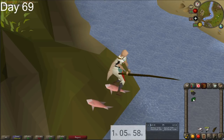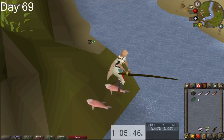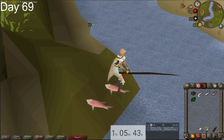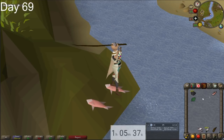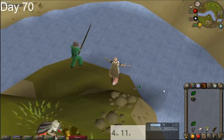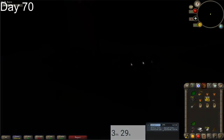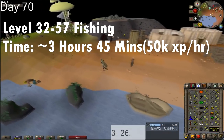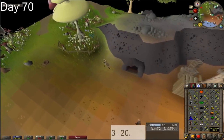Since we're going to be doing one-tick Karambwans and wines, cooking should take very little time. I'll be doing the fishing over at Barbarian Village — it doesn't really matter too much where you do it, you just need a fly fishing spot. To get there quickly, use a Grand Exchange teleport and run west, or teleport to Edgeville and run south. I was able to finish this week at 57 fishing, barely missing 58. From 32 to 57 fishing should take about three hours and 45 minutes, assuming you're averaging 50k XP per hour.